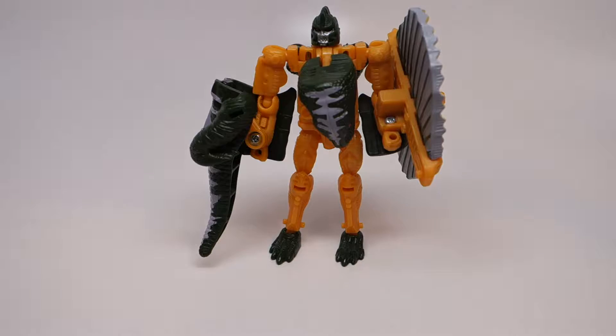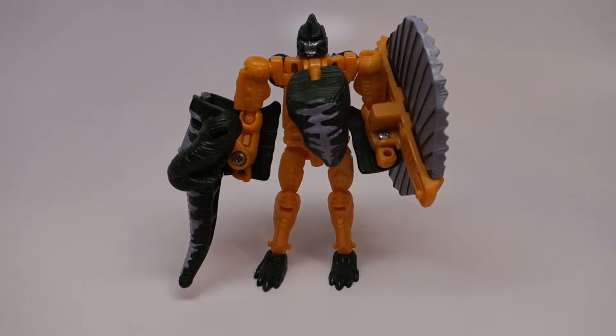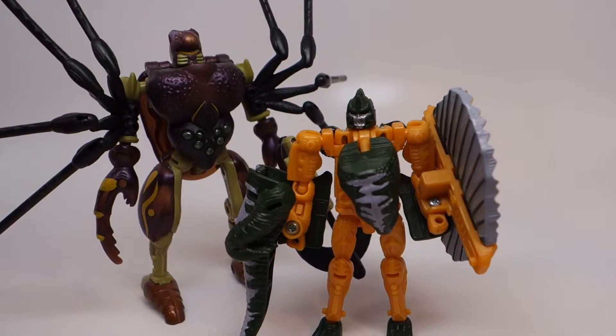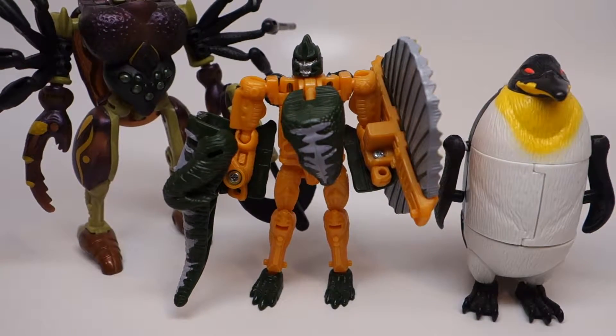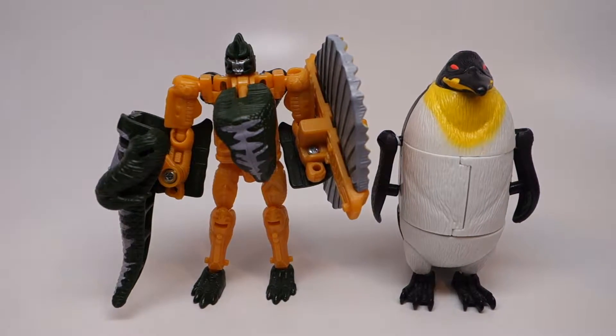Sling is a basic class figure, so he's very very small. He is smaller than Tarantulas by a substantial amount, and he's about the same size as Break in his penguin mode. So this is definitely a very tiny figure, but he's also got a lot of attitude.